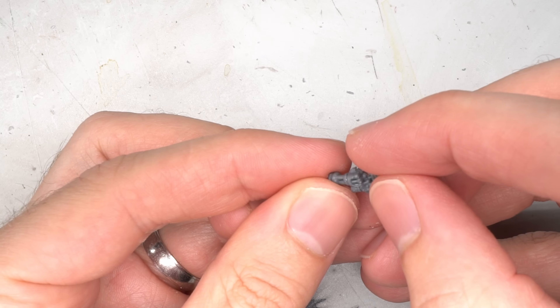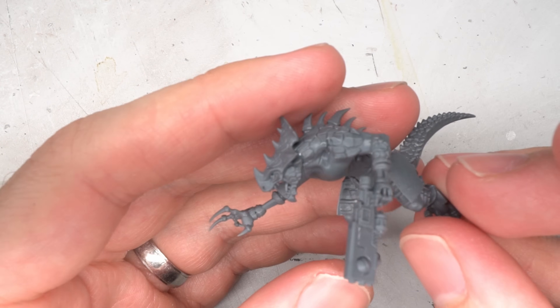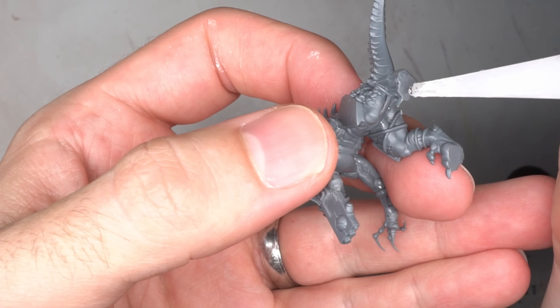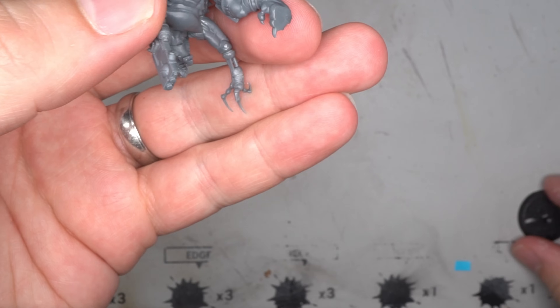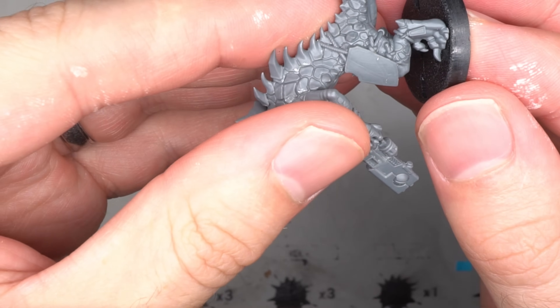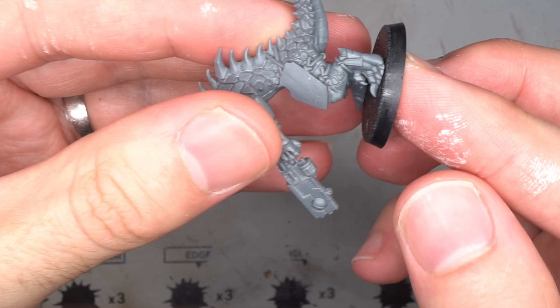Finally, everything was attached to the arm and the arm was attached to the torso, completing the model's basic frame. But before anything else was added, the Space Lizard was superglued to a temporary base. The base used was smaller to help retain access to certain parts of the model, but by attaching it to a base it would make the mini easy to hold during the subsequent steps.